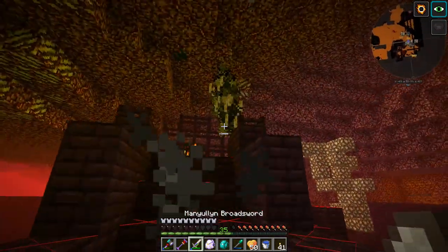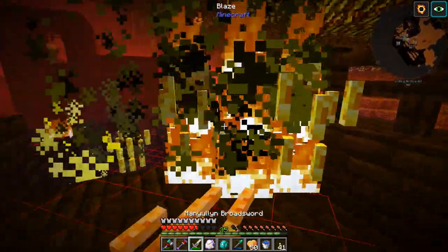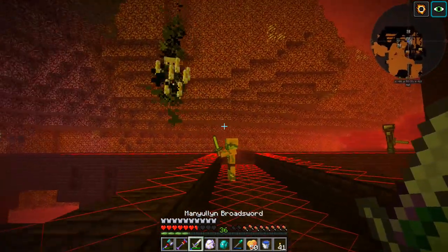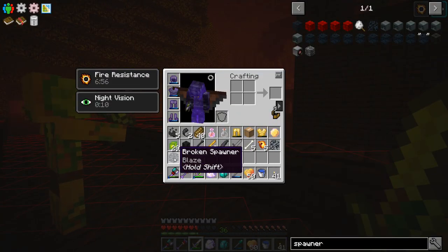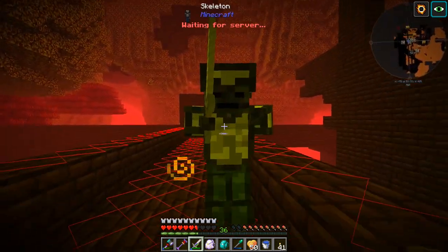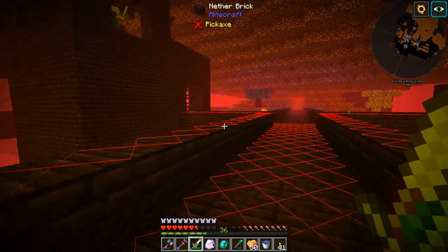These blaze are a real nuisance. I guess we could cardboard box the spawner, or we could just break it — you know what, let's just break it. A bunch of them popped under that. We should be mostly okay because of our fire resist potion, but that's kind of scary — if these blaze touch you, they still do a decent amount of damage. Alright, we're good. We got a broken blaze spawner, so we can spawn blazes all we want now if we wanted to do that. And we got one more spawner shard. We have three drops of evil and six withered dust now, so that's pretty good.